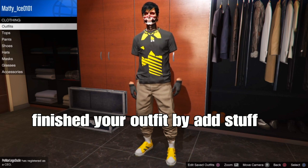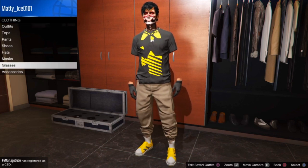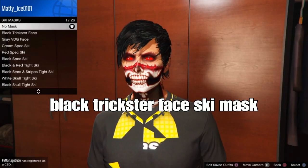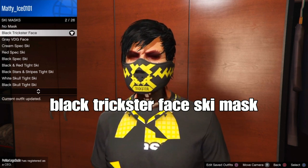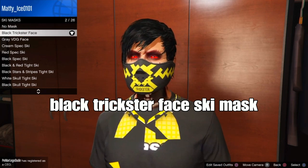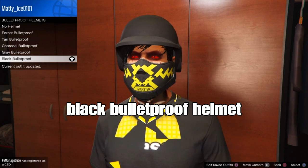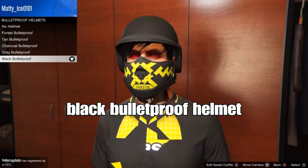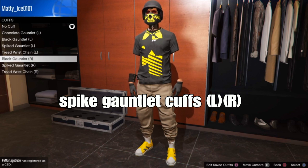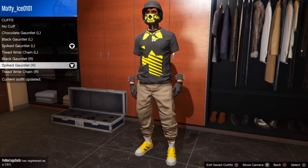You can finish off your outfit by adding a helmet, mask, and other accessories. If you're making this exact outfit, go to mask and select the black Trickster's Face ski mask. Then back out, go to hats, scroll down to bulletproof helmets, and select the black bulletproof helmet. Back out again, go to accessories, then cuffs, and select the spiky goblin gloves for both the left and right arm.